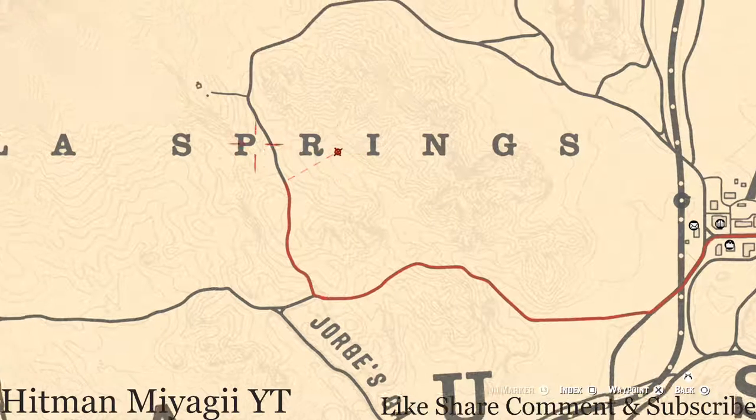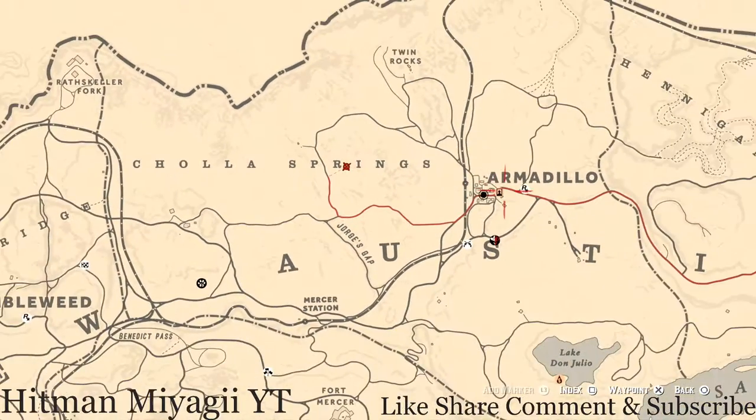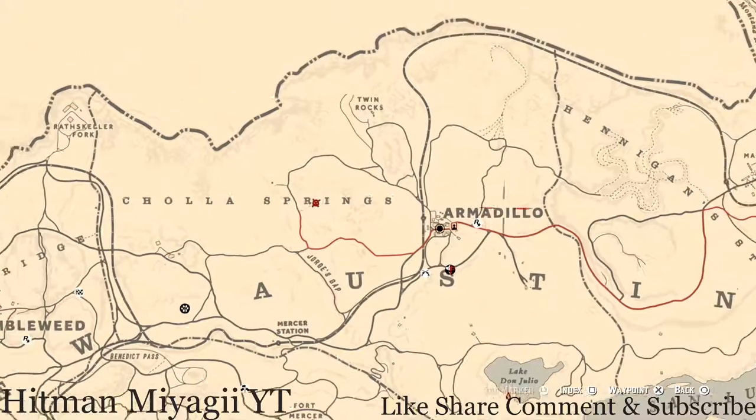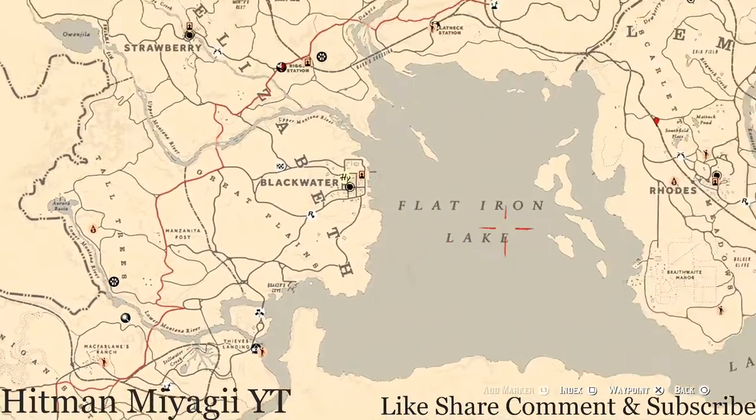There's also a couple things in this area. There's a family heirloom — a boar bristle brush — inside a chest to the left of the entrance to the house. As soon as you walk through the door, go look to the left, you should see a chest, and that's where the boar bristle brush is. There's also a tarot card somewhere around Armadillo, but other than that it's not really much around there.